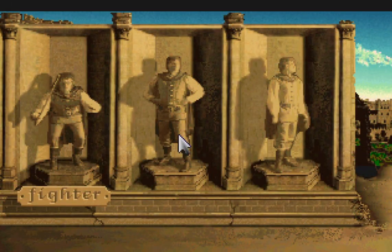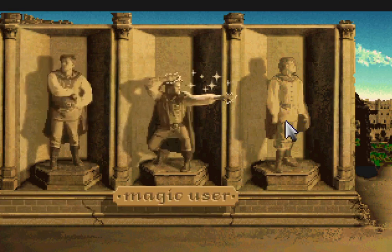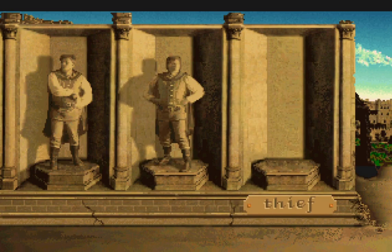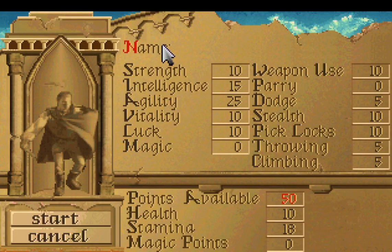As soon as you begin the game, you are given an option of three classes—a fighter, magic user, or thief. Upon choosing one of these classes, you are taken to a statistic and skill screen to assign beginning points wherever you choose. I knew immediately this was going to be an incredible experience.